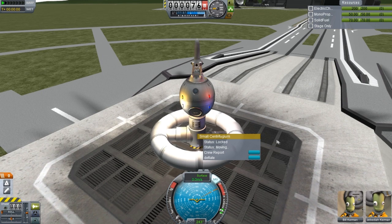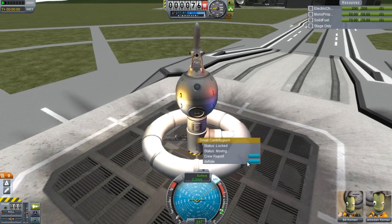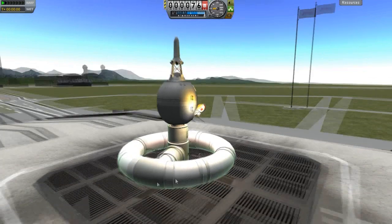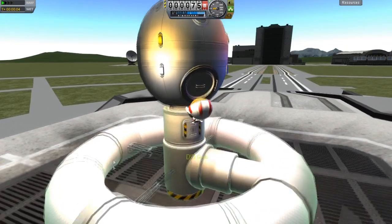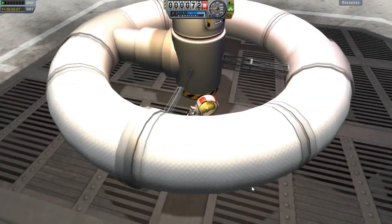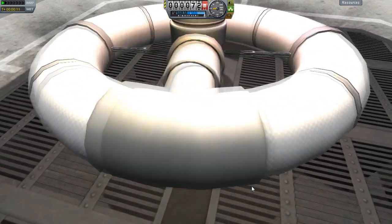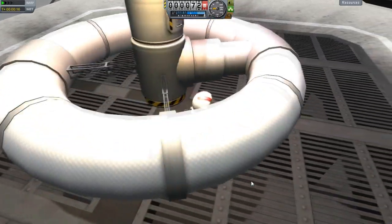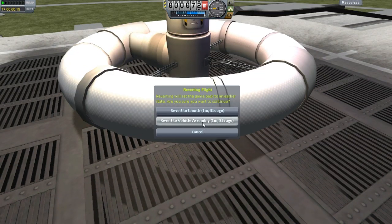Apparently I can't stop this. I don't know - maybe I'm just not looking at it right, or doing this right. EVA. Let's see if I can get him down here. Oh, God - nope, nope, this isn't good. Get up, Bill. Get up. Oh, God. Yeah, so we'll revert the flight.